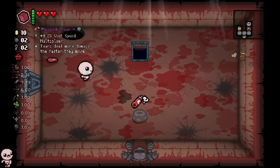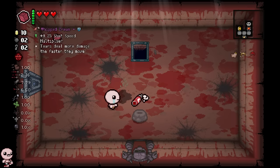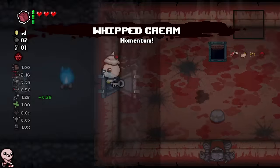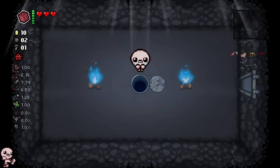Goodbye, Little Horn. And that is a new item - it's a shot speed multiplier, tears deal more damage the faster they move. Whipped Cream. That sounds delicious. It's an adorable spray. Oh my goodness, that's sick. Let's go down.